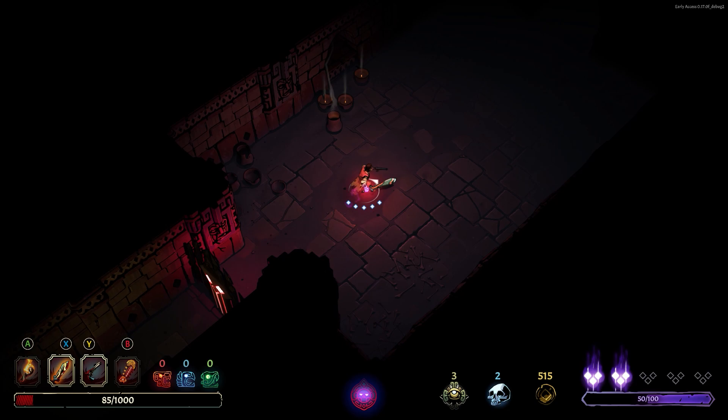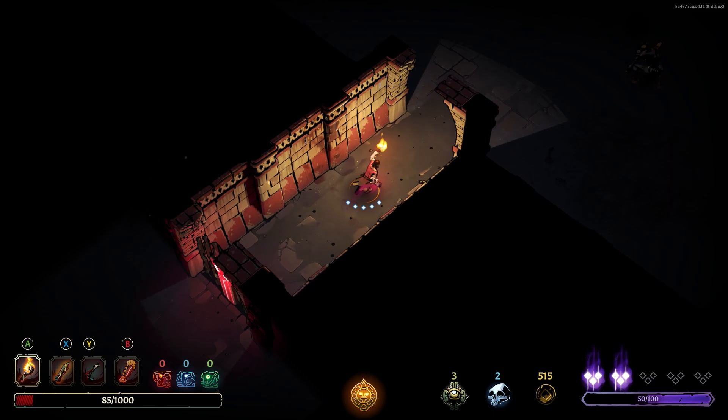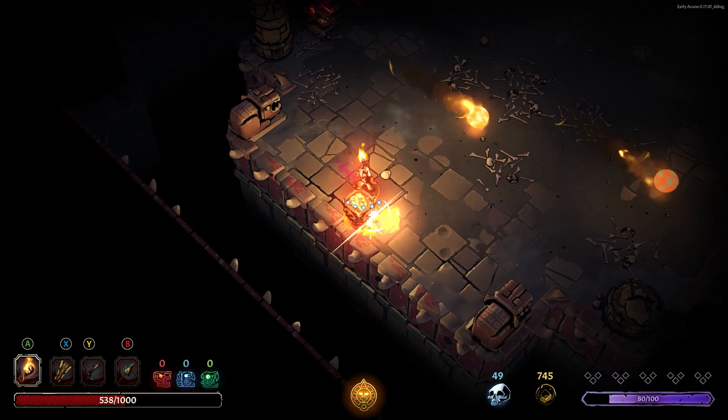You start your journey with a single machete, a pistol, and a torch. The darkness is one of your most treacherous foes. Most areas are filled with traps or groups of enemies hiding in the dark, and it's unwise to face them without a trusty source of light.